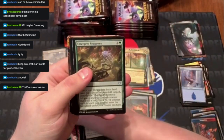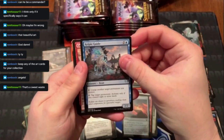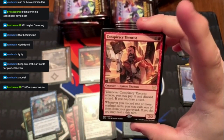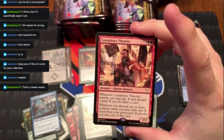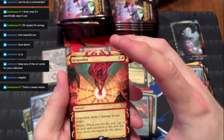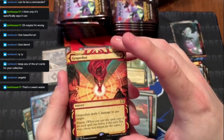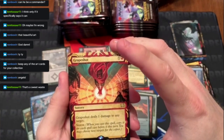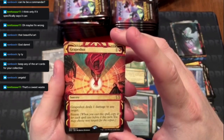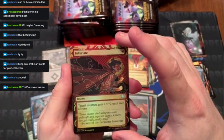Cloudworks Cultivator, Emergent Sequel, Kill Guide, Conspiracy Theorist. Rare is Grapeshot — for two it gives one damage to any target, and you get to copy this spell for every spell that has been cast this turn. Not even just your spells but other spells too. Then a foil Infuriate.